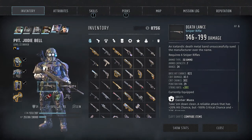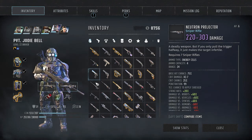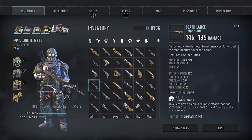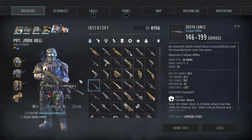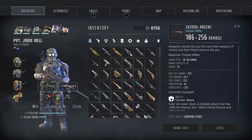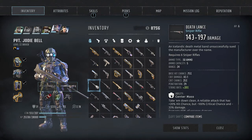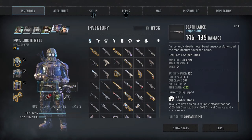It says 146 to 199 damage on this one. This one says 186 to 256. The base hit chance is lower though. The range is the same. Penetration is much better. They both cost 6 action points. Okay, let's use the death lance for now then.